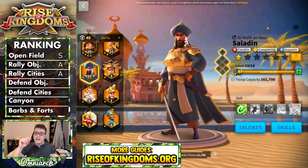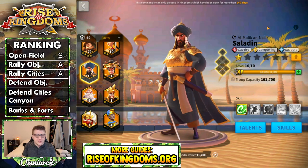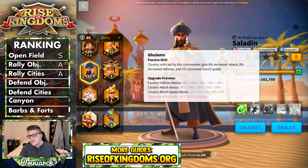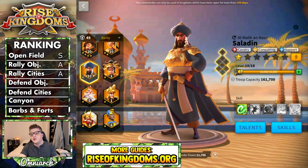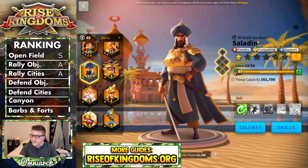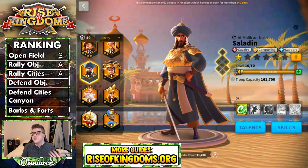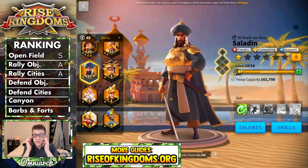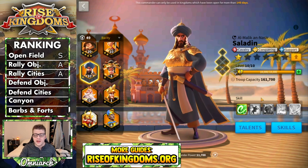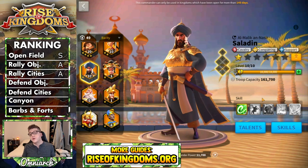On the flip side, Saladin is terrible at defending objectives and defending cities — don't do it. He has absolutely no synergy for garrisons. He only buffs cavalry, and there's not even a build you could put on him to make him good at defending because he has the conquering and support trees. He's tanky in the open field, but in a garrison he's only buffing cavalry. He doesn't do AoE. For both defensive categories, he gets a D.